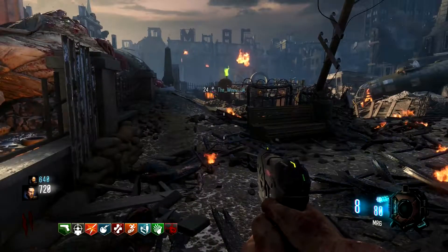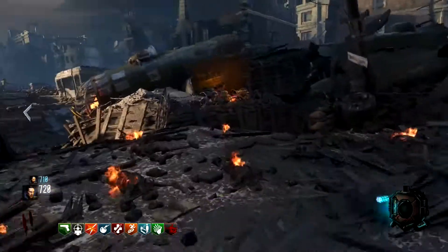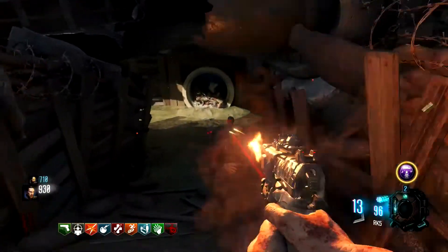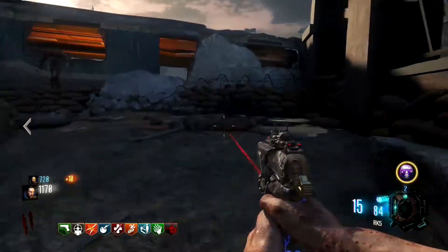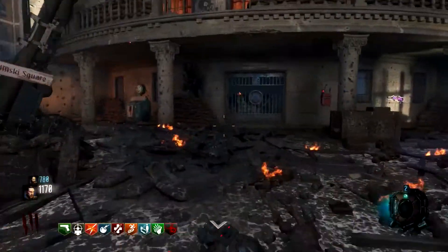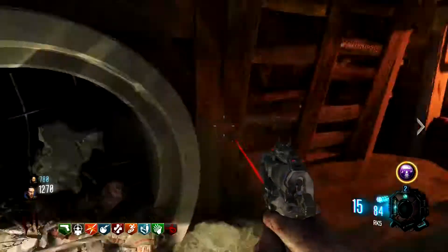My recommendation — as you can see in this game — is to do it with two players. You could do it with four or on your own, but it would be a lot harder solo. I'd recommend you do it with somebody else at least. In this game I do it with Winch: I cover one side of the spawn room, he covers the other, all the way up to around round 20.